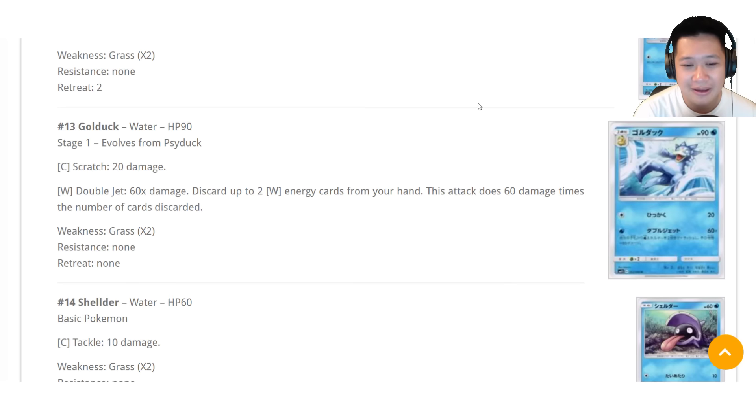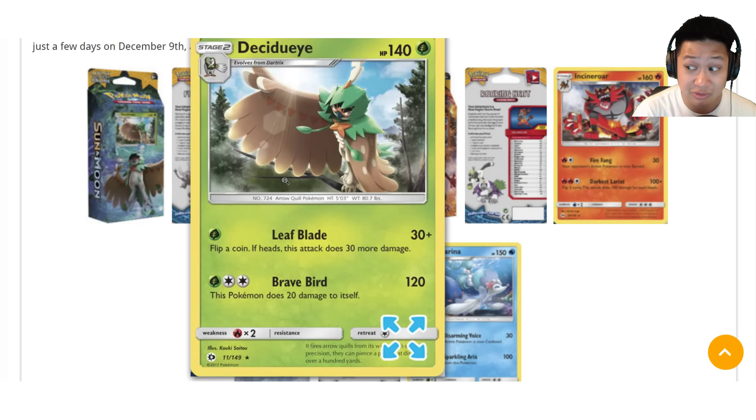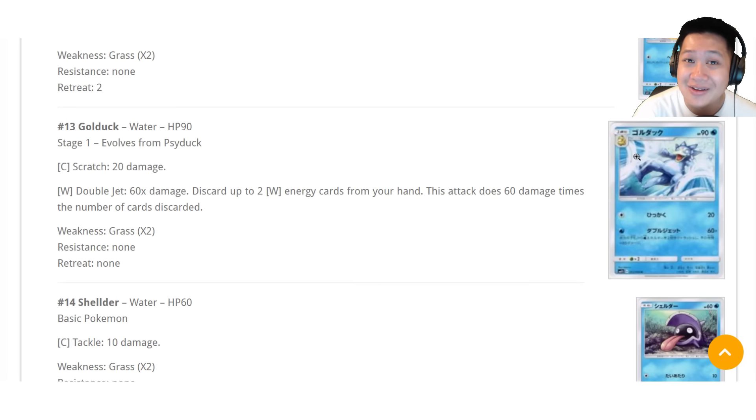The Water Deck — Primarina — comes with a Golduck. Why is Golduck good? One energy, 120 damage — you must discard two Water energies from your hand. With one energy, it's a two-shot potential. The thing is, you must discard the two Water energies, so how do you get that back? Remember Starmie from Evolutions? You have to discard any card from your hand to get two Water energies back. You're going to be able to use this over and over. There's also Golduck Break, which gives you a very nice ability. We definitely have to revisit Golduck.